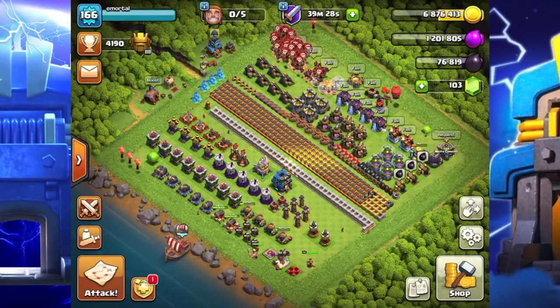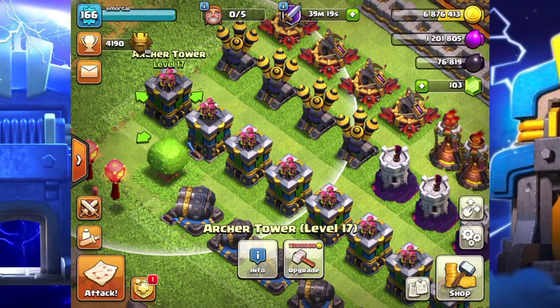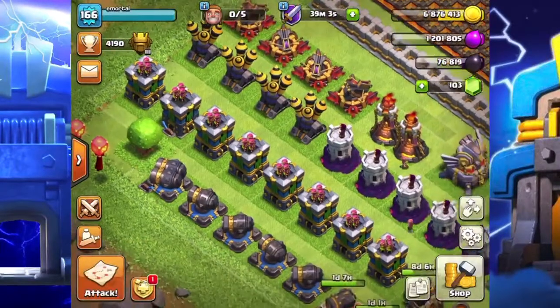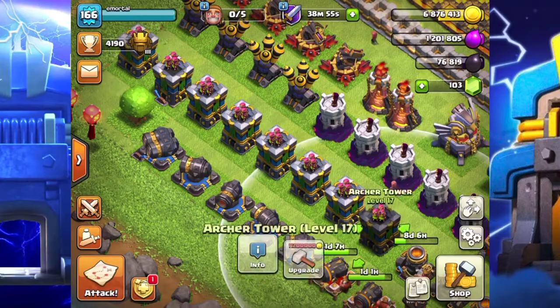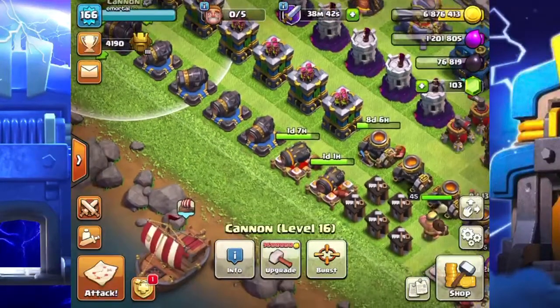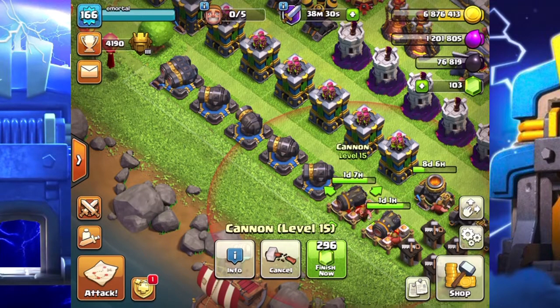The reason for that is I want the Town Hall 12s that come to attack me to be the same level as I am. Your Archer Towers can go up to level 15 on Town Hall 11, and then they gain an additional two levels — level 17 — at TH12. All eight of my Archer Towers are level 17. I am currently upgrading my Cannons from level 15 to 16; they'll finish in about a day, then I'll take them to level 17 where they'll also be max.